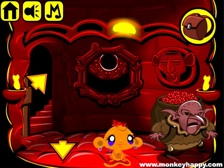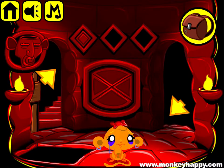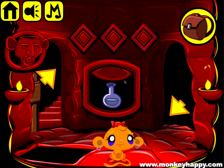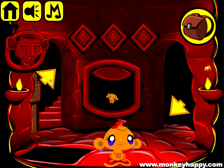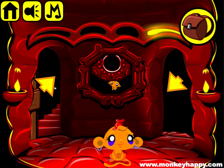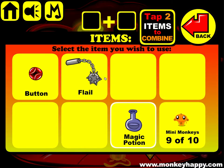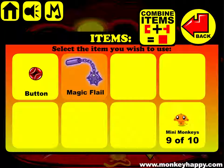We can give the 40 gems to this dude. Pick up the two stones and place them in here — that gives us our potion.